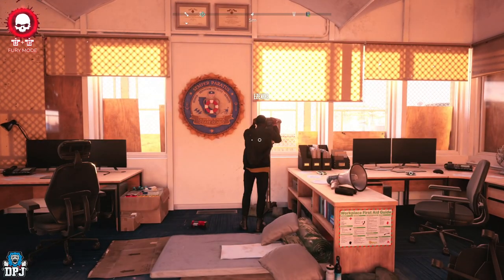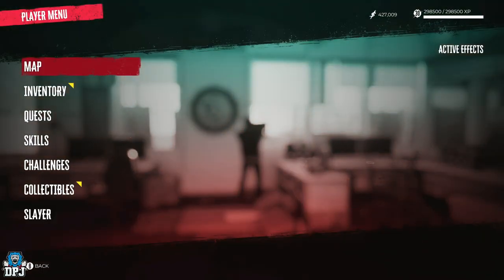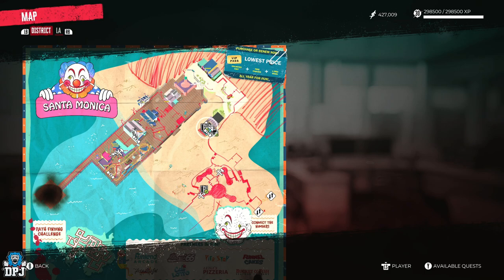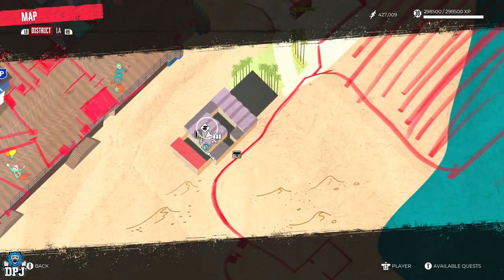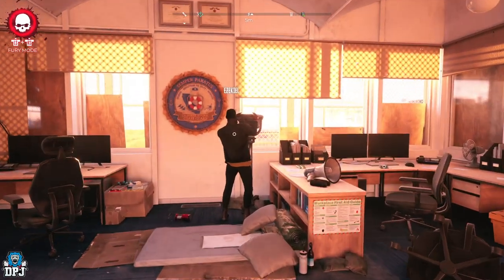The first vendor you want to check out is Ezekiel. He's located right here within the pier area in Santa Monica — he's the vendor. If you progress the game's main campaign story, he will eventually become a vendor right here.